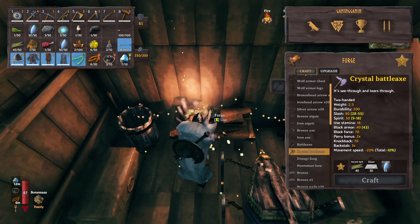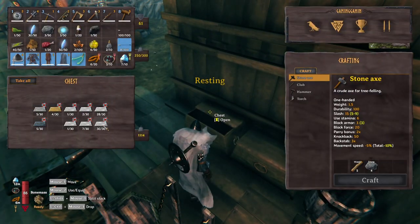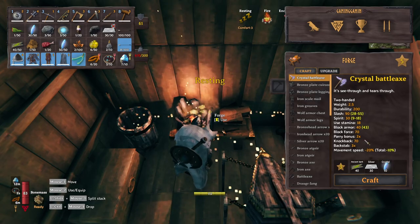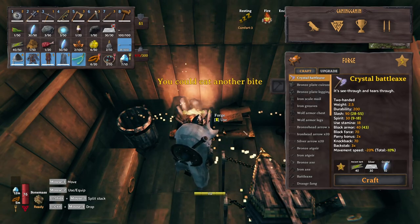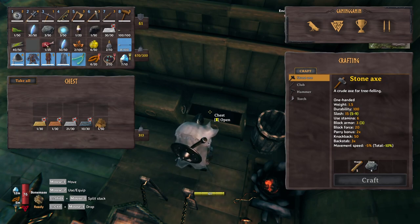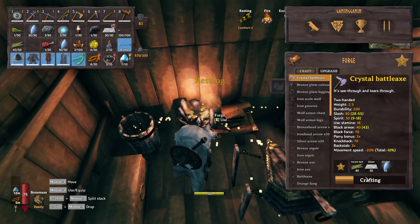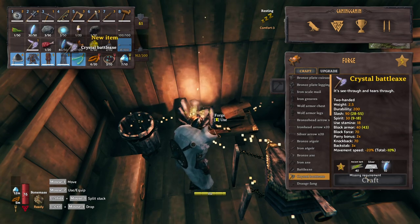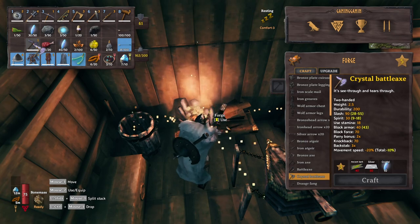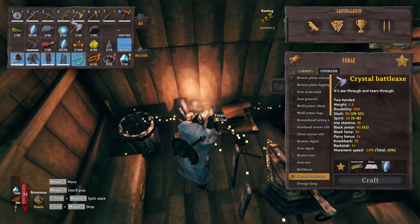Let's take out 30 silver to craft it — I do have 30 silver in here. I smelted this much already. Let's craft the crystal battle axe. There we go — the crystal battle axe! That looks awesome.